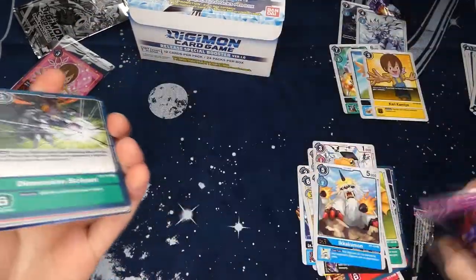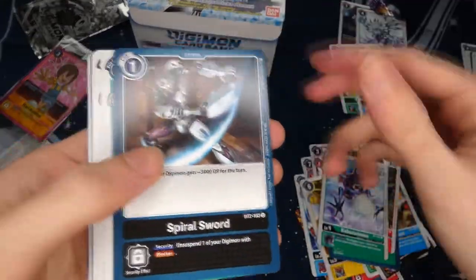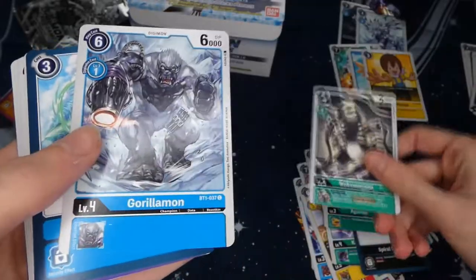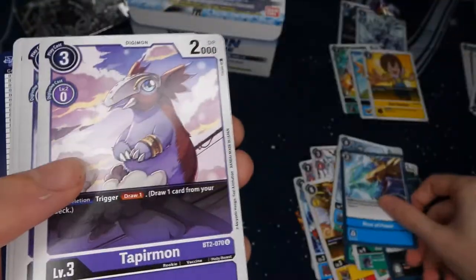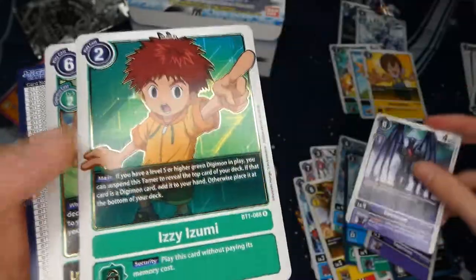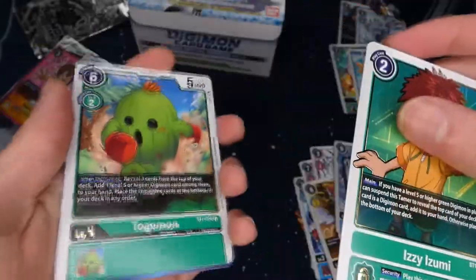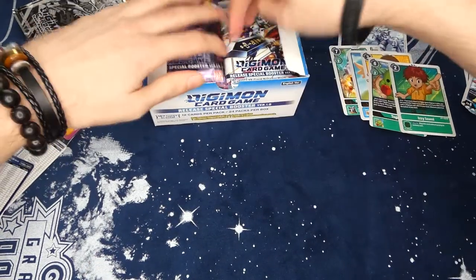Third pack: Dimension Scissor option card for green, Monodromon, Kabuterimon, Sparrow Sword, Agumon — which is alright — Kokuwamon which is good for the green deck, Gorillamon just a beatstick vanilla, River of Power option for blue, Tapirmon for the purple deck — really good because if it gets destroyed you draw a card. Devimon with retaliation, Izzy one of the good green tamers, and Togemon which adds one of your top three cards to hand. No Omnimon yet but still lots of packs to go.